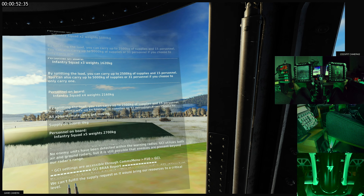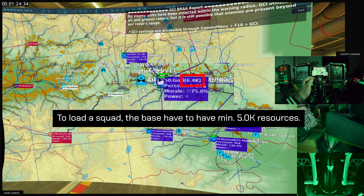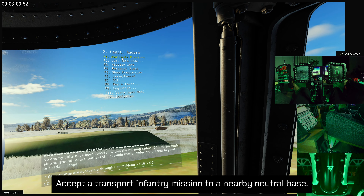We can't fulfill the supply request as it would bring our resources to a critical level. To load a squad, the base has to have a minimum of 5,000 resources. Accept a transport infantry mission to a nearby neutral base.